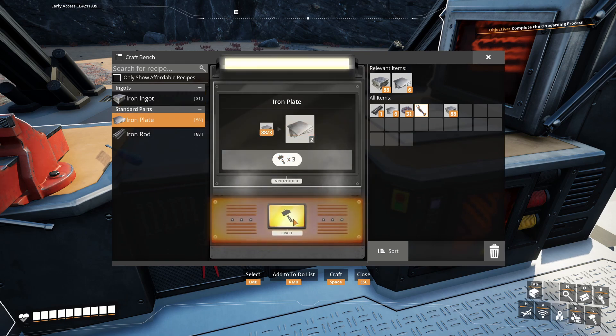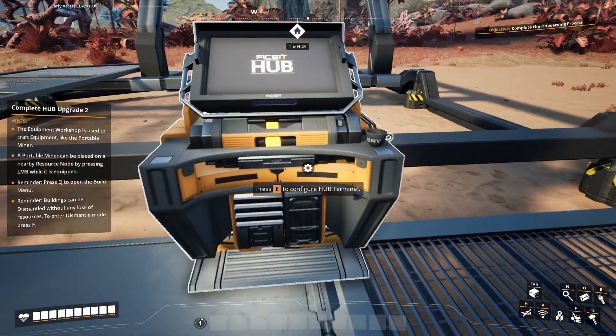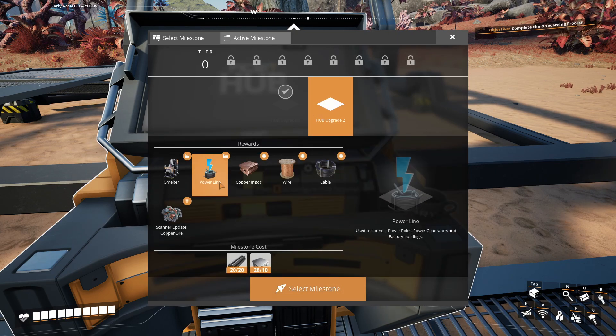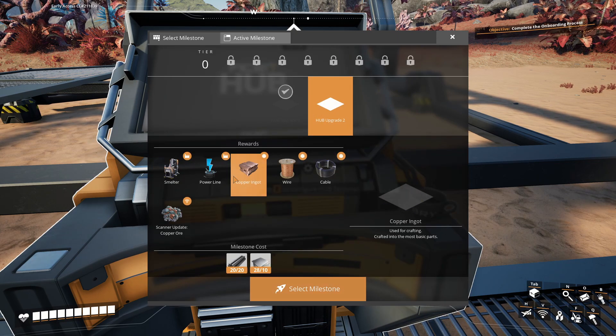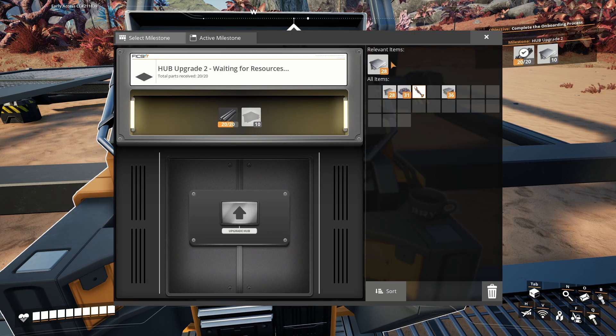I'll get a couple of iron plates and a few iron rods to begin with, and I think we're looking pretty nice for the time being. I only need like 20 and 20. It should be easy enough to get to the next level — that's when things are going to start to get real interesting. I'm getting stuff like smelters, power lines, wires. It's looking good.